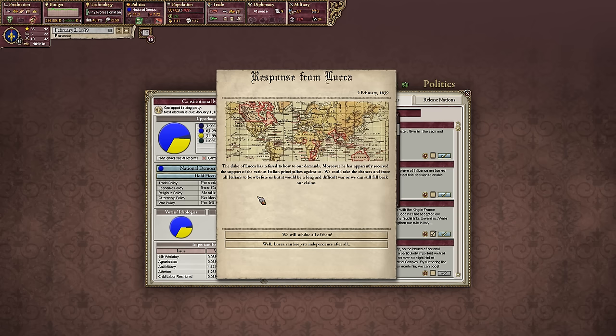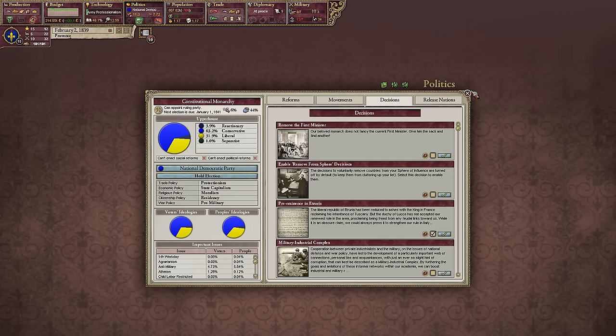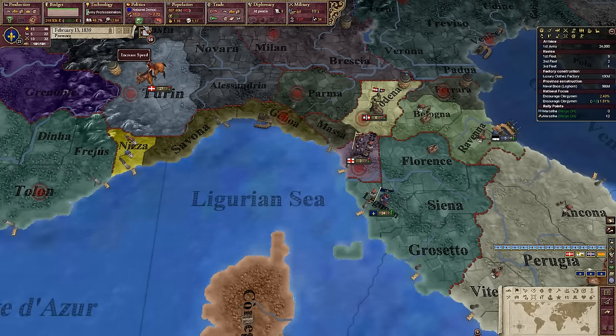They said no. We can push the matter, but that could lead to war with basically everyone around us. Or we could allow it and lose 20 prestige. Well, I don't exactly have much of a choice — we'll have to take the prestige hit. It's not hit us too hard.